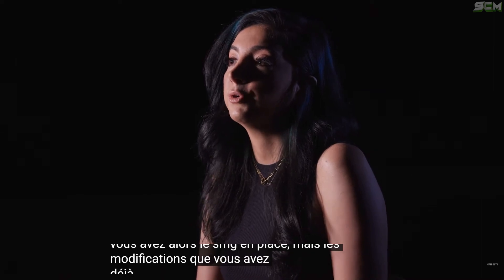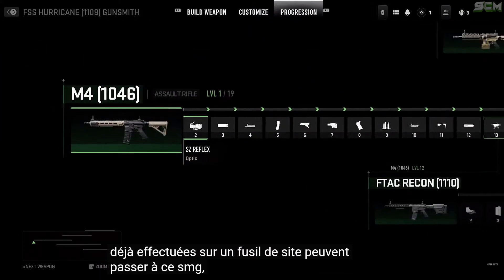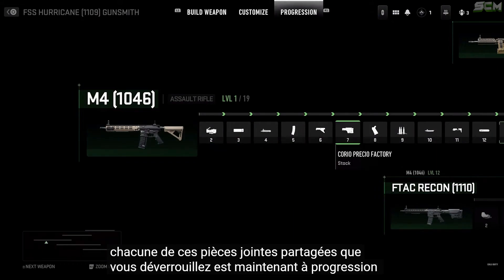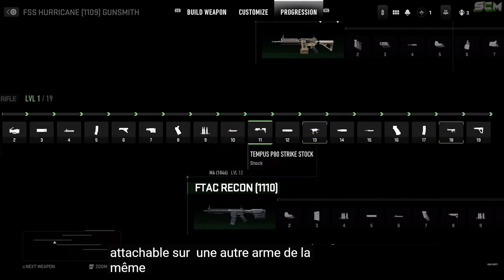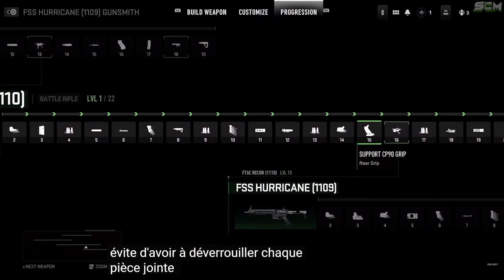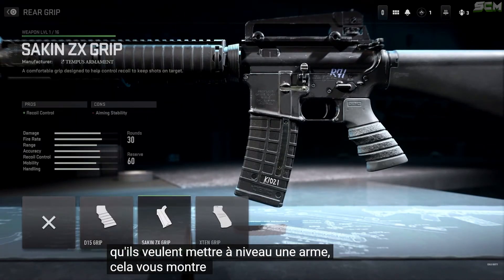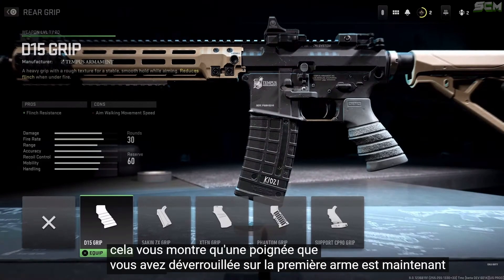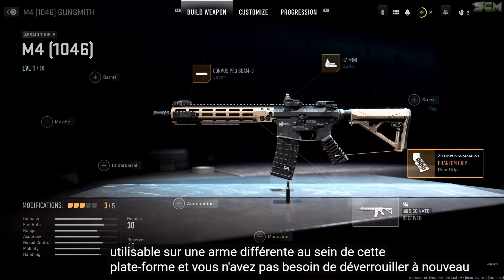But the modifications that you have already previously done on that assault rifle can move over to that SMG. Each of those shared attachments that you unlock is now cross-progressible and attachable onto another weapon in the same class. This takes away from the grind of having to unlock every single attachment on each weapon every time they want to level up a weapon. One grip that you unlocked on the first weapon is now usable on a different weapon within that platform, and you don't need to re-unlock that weapon.